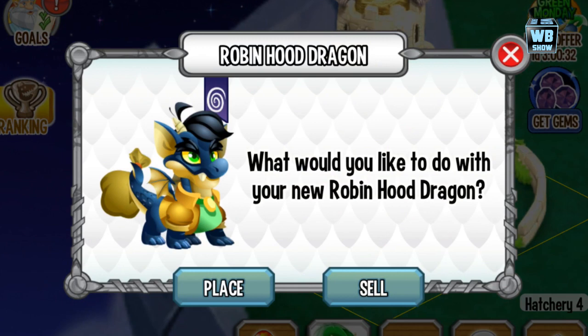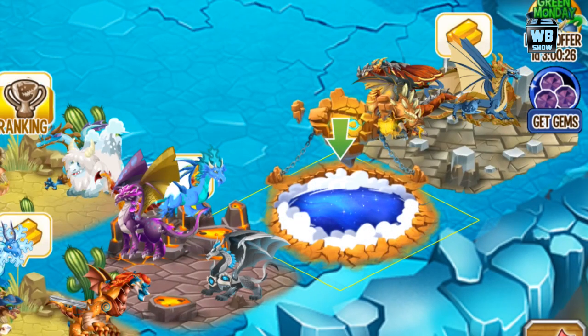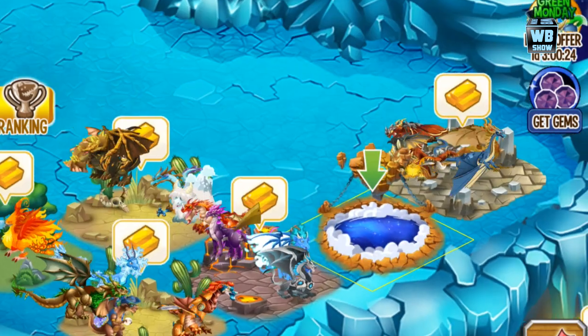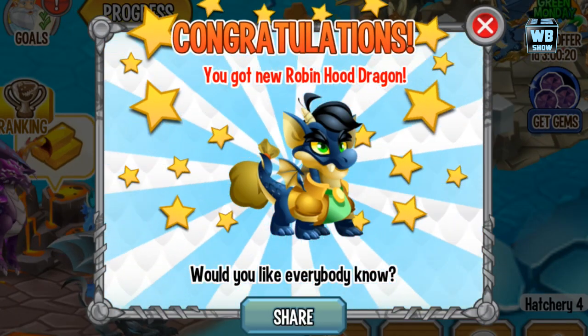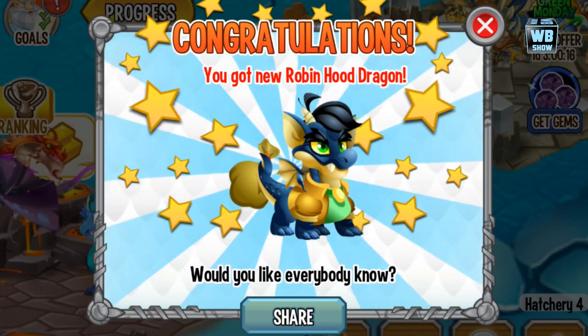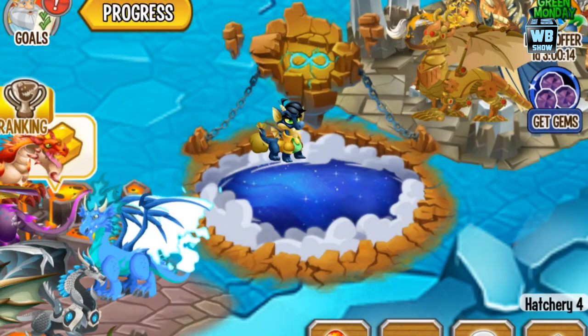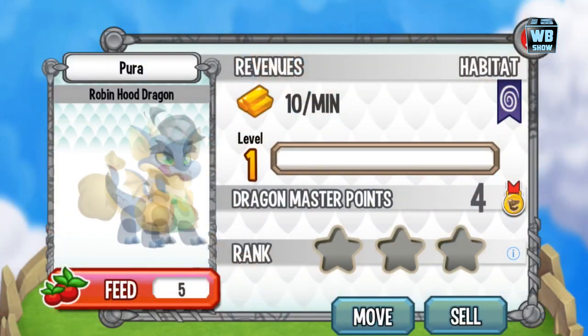We're going to fast forward, and here it is — the legendary Robin Hood dragon. We're going to place it into the legendary habitat. I didn't even notice I had a free space there. There it is, and we can close it — there's the Robin Hood dragon in its habitat.